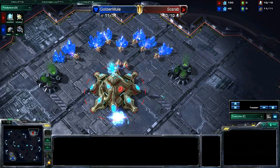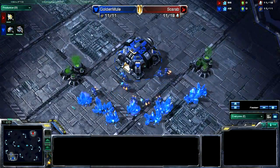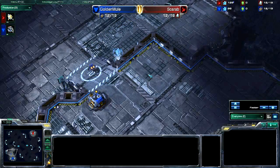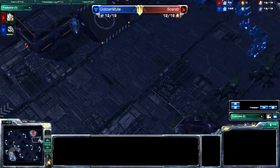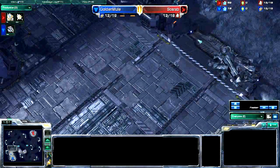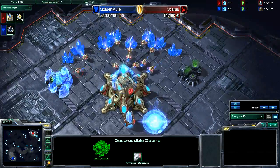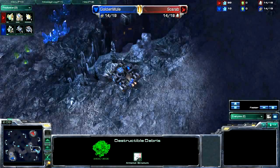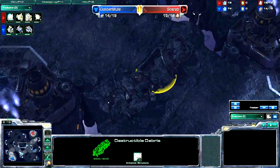Back to this game — we have Scarab, our red Protoss in the upper right, and Golden Mule, great name, our blue Terran in the lower left. The map is GSL Daybreak with two-player spawn locations in the lower left and upper right. The path to your opponent's base is not direct because rocks in the center block the very middle, so you have to go around and zigzag the long way.